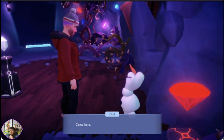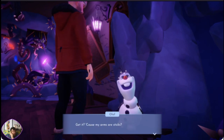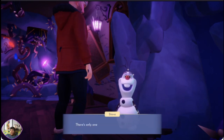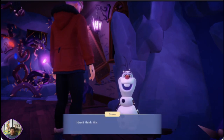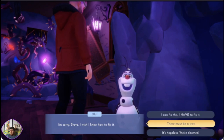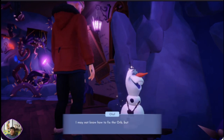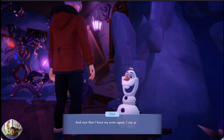Olaf: 'Oh good, you're here. You found them — you found my arms! Let me put you on.' He puts his arms on. 'Oh, that's much better. I feel so sticky. Get it? Because my arms are sticks.' Well, I didn't just find your arms — I also found the orb. There's only one problem: it seems to be broken. The light inside has gone out, the magic is just gone. I don't think this is going to be enough to fix the pillar to stop the blizzard. Olaf: 'I'm sorry, Steve. I wish I knew how to fix it.' I can fix this — I have to. Maybe there's a book in Merlin's library, or another memory somewhere. Olaf: 'I may not know how to fix it all, but I do know one thing that can make everything better — a little warm hug. And now that I have my arms again, I can give you one.'